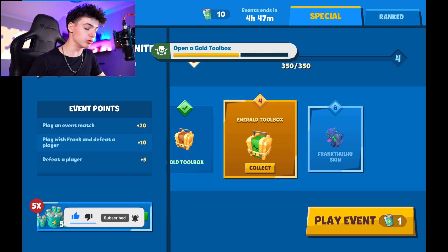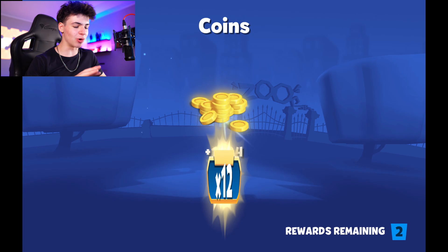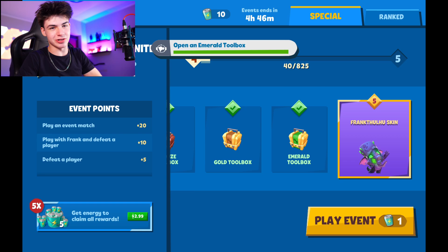We didn't get Frank Tulu, unfortunately, because we already have him, so there's no real reason to do that because we're only gonna get coins. So let's collect this — we have coins, Vampire Teeth upgraded, and Toolkit as well. We just got a Primal Instinct, and it is for Fae, it's called Pain 10. We're not playing Fae today, so it's not that crazy — Fae is not the best character ever, but still, pretty nice indeed.